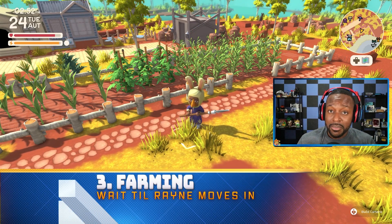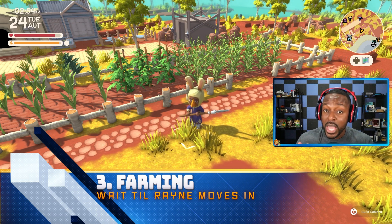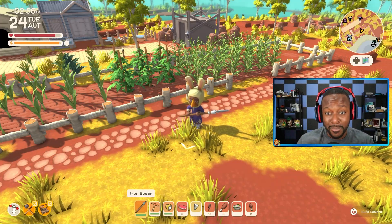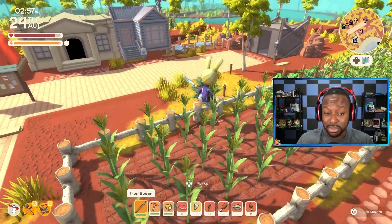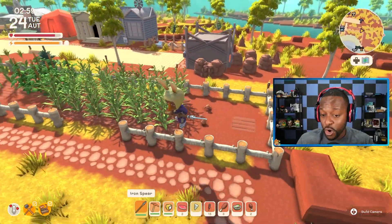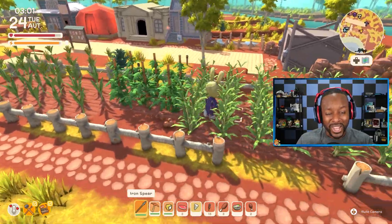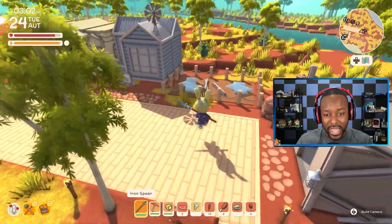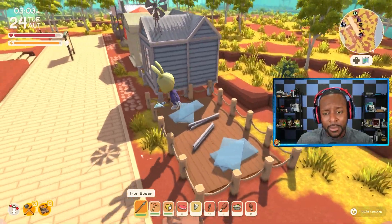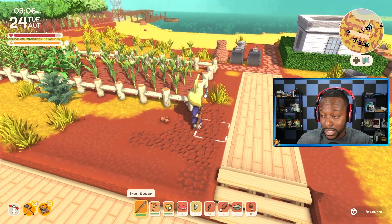Farming is also a great way to make money, but you probably want to get started once you have Rain as a permanent resident. That way, you have a permanent, never-ending supply of seeds and don't have to wait a month for her to come back. Growing crops, if you have a big enough supply, can earn you a lot of dink. My farm isn't too big yet because I don't have Rain, but her residence is being built as we speak. Once I have her, I'm going to buy as many seeds as I can and expand the farm for a permanent source of money and food for the deep mines.